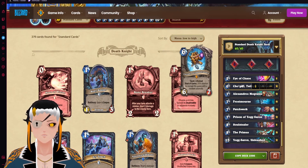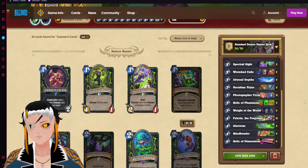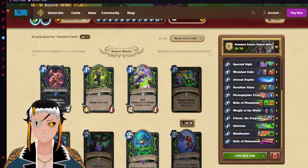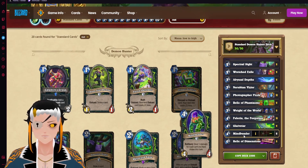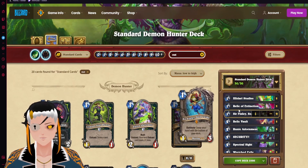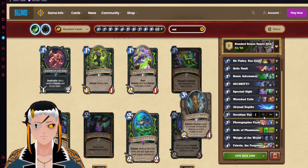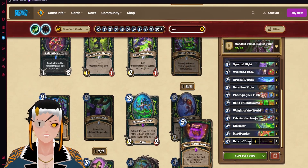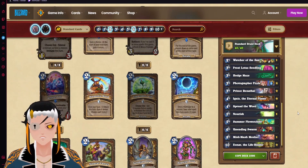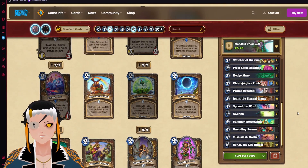For Demon Hunter, we have a Deep Draw Relic Demon Hunter deck where we're trying to use as much draw power as humanly possible to get the biggest Mind Betters in standard. We're going to be using a little bit of an Outlaw package and a little bit of the Relic package. We're also using Sir Finley as a way to put the Mind Benders to the bottom of the deck so we can draw them off of Relic of Dimensions as a way to instill an OTK on our opponent.